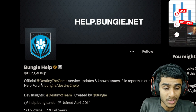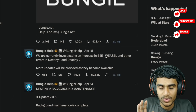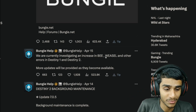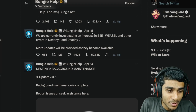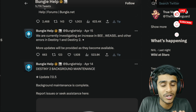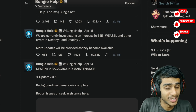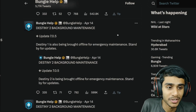This game has been going through some rough times as of right now. On April 14th they had maintenance; on April 15th they got error code Weasel and other errors in Destiny 1 and 2. This game is going through some kind of tough times — most of the time it's not working. What they're really doing is background maintenance. Let me show you the exact maintenance schedule.